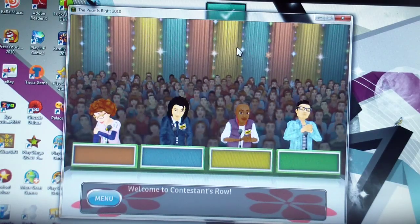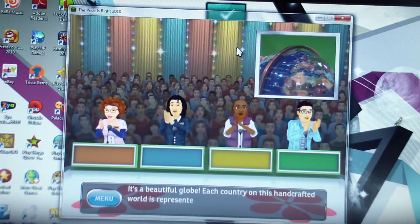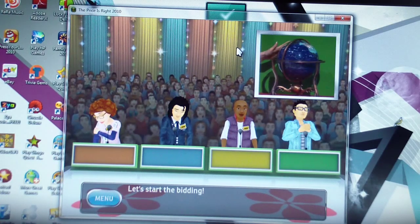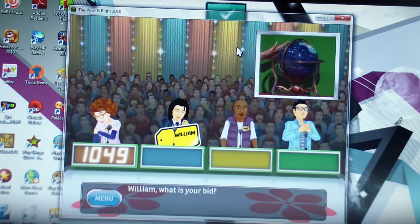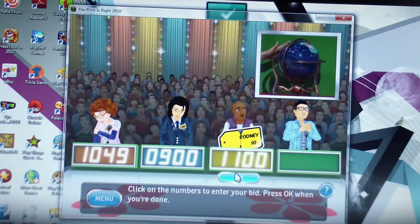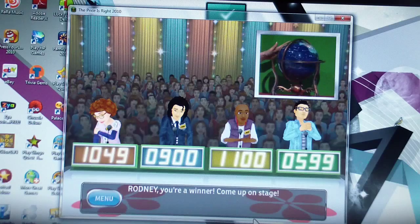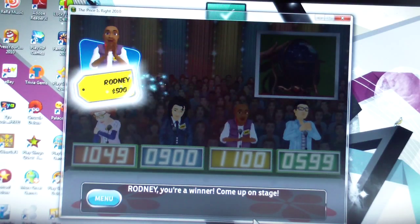Welcome to contestants row. The item up for bids is a beautiful globe — each country on this hand graphic globe is represented by contrasting precious materials including amethyst, abalone, jasper, jade, and mother of pearl, surrounded by a sea of lapis. Diane bids $1,049. I'll bid $1,100. The actual retail price is $1,250 — I'm up there immediately.